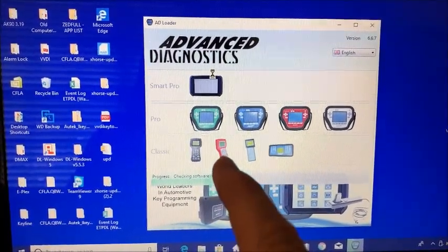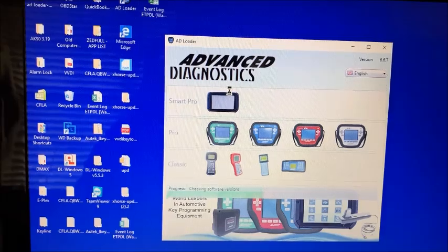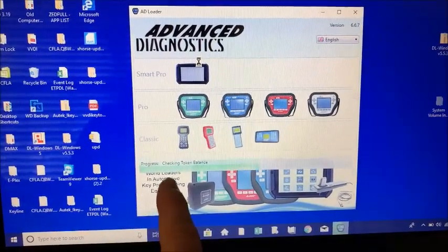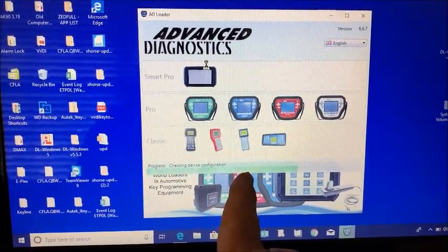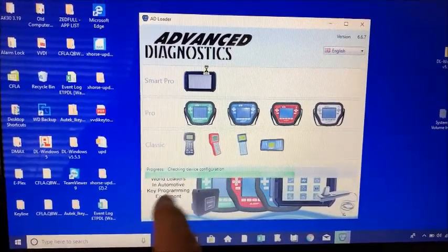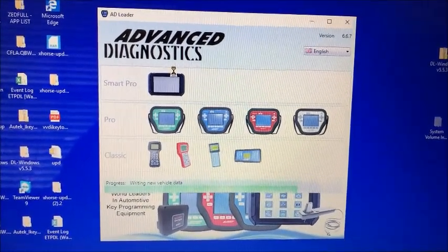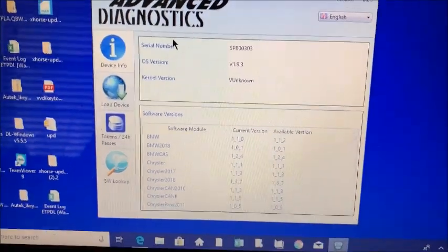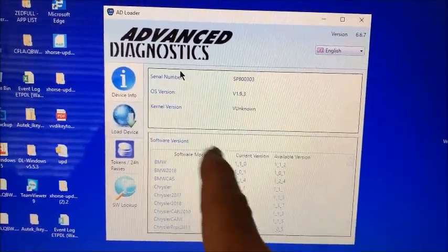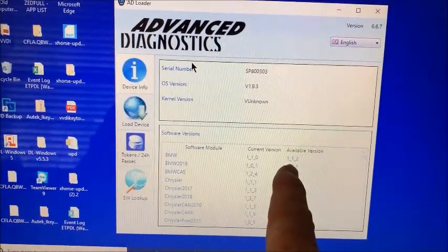If you ever have trouble loading on Wi-Fi, hook up the USB cable and use the loader through your computer — usually once it reloads everything it'll iron out any issues you have. You can see it's checking the token balance and going through device configuration. Since I'm connected on the PC I'll go ahead and do the update while we're here — it's a pretty simple process.